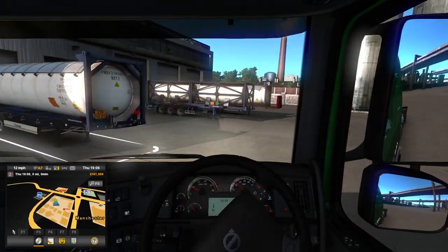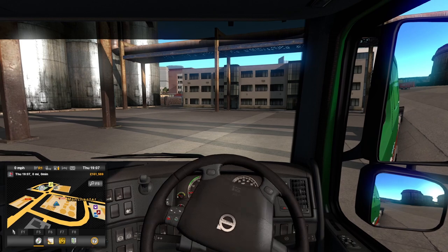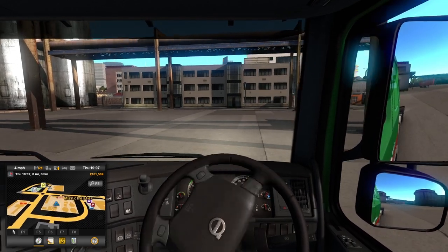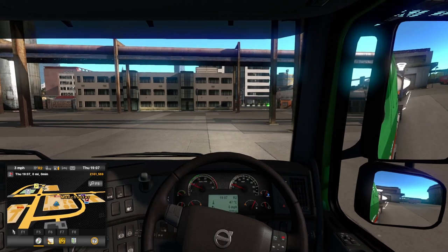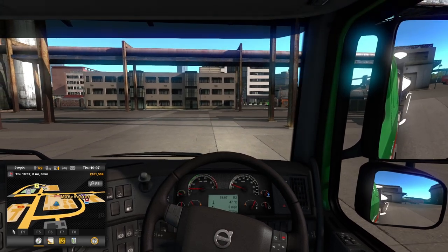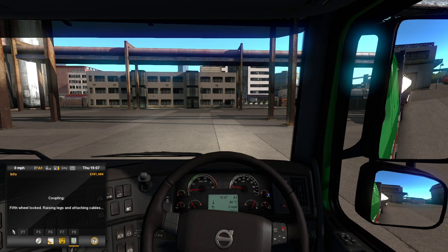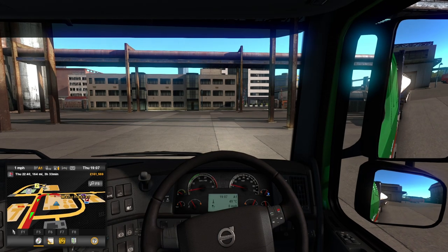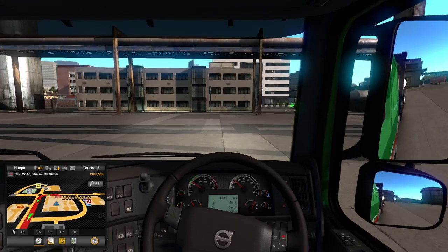We've got enough fuel — I reckon we can get to Carlisle on the amount of fuel we've got. Like I say, we've got £161,000 in the bank to play with. That's because I've been doing quite a few jobs since we last saw each other, just literally pottering up and down. I am wanting to expand the company, however, by buying a new depot — more on that later.